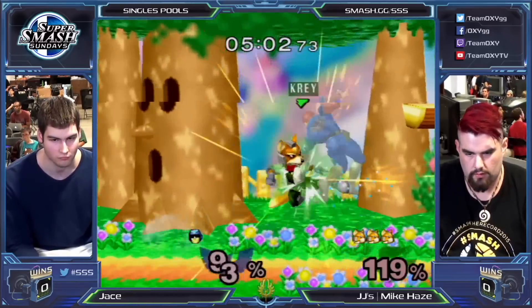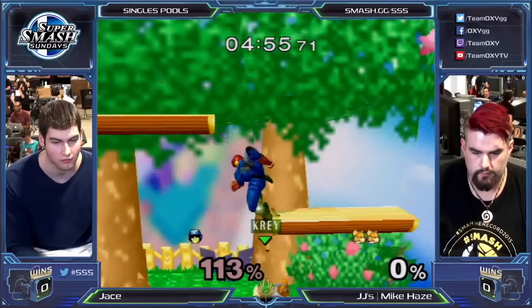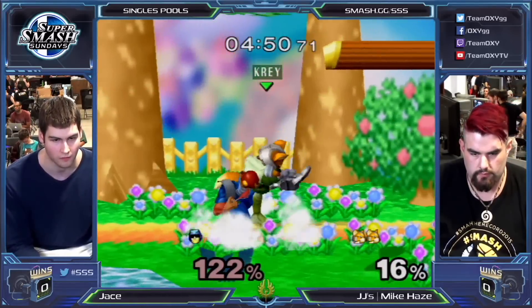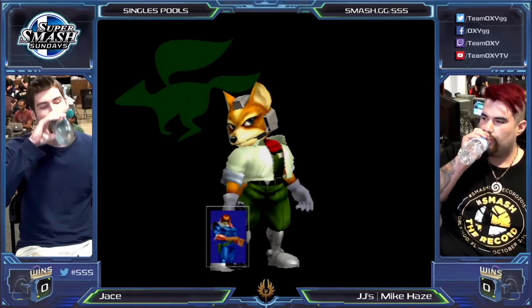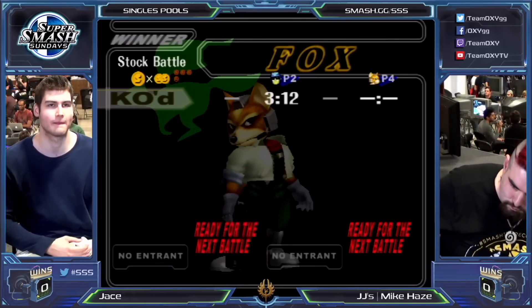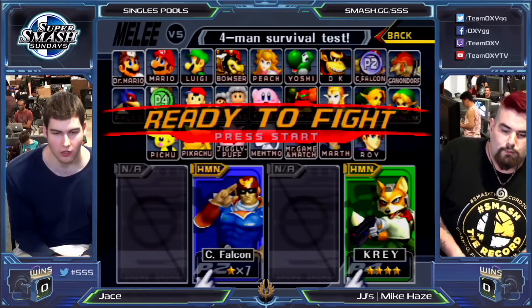Mike Hayes dancing around him - that was really devious by Mike Hayes, just threatening Jay's to do anything. Mike Hayes trying to walk up slowly and up smash, but he's stopped for it. And game one goes to the new Mike Hayes - he's angry. You can see it in his play. Mike Hayes kind of wrecked shop that match.